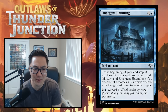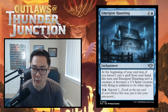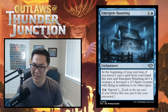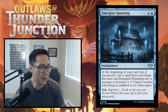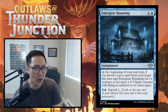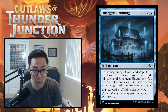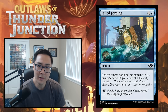Emergent Haunting — one and a blue enchantment. At the beginning of your end step, if you haven't cast a spell from your hand this turn, and it isn't a creature, it becomes a 3/3 Spirit with flying in addition to its other types. Also, for two blue you can surveil one. So on turn two you play this, turn three you say go, and suddenly you have a 3/3 flyer. This feels borderline rare territory to me. Easy B.